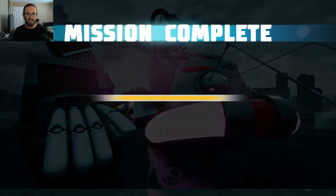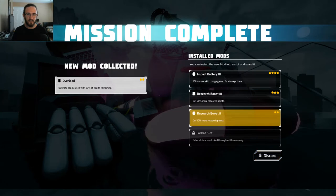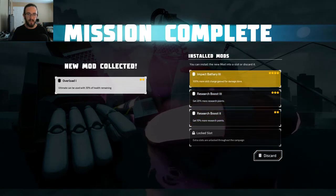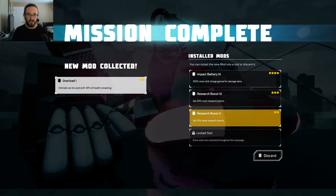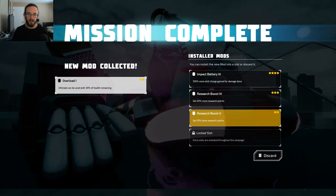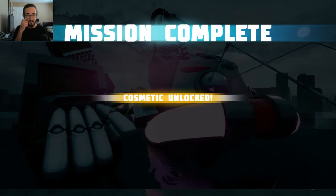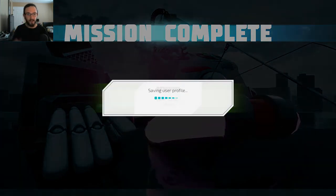I think what I'll do is I'll take the saber and just put it in the first slot. Overload — ultimate can be used with 30% of health remaining. Battery impact. So they're asking which one I want to replace — definitely not that one, that's four stars. That's two stars — this one probably. Get 10% more research points. I like the 10% more research points. I don't know if I can save that new mod — if only I had that locked slot on the very bottom unlocked. I could transform earlier into the spaceship, but if it gets that desperate I'm probably gonna lose anyway.